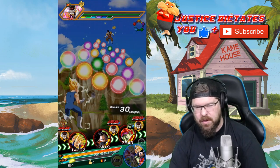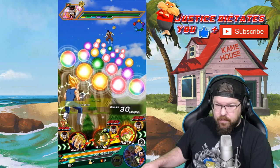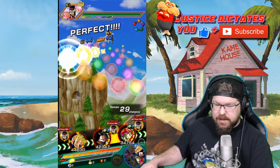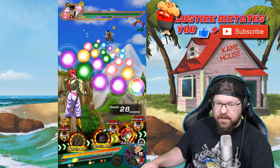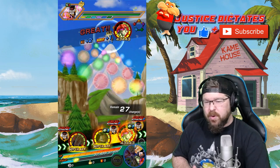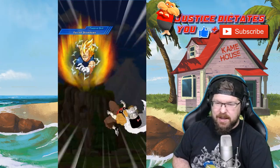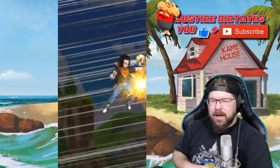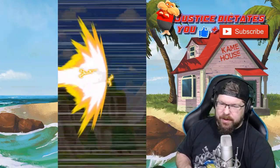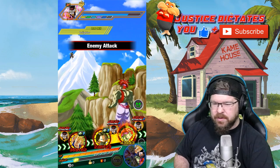We got a Ki change right off the bat, and we're going to have absolutely no problems getting orbs on this team. Six Ki and six Ki. I'm not worried about getting the super attack off — just using this as an opportunity to drop down orbs. He's not on rotation so he'll probably get hit fairly hard. I do need to Dokkan Majin Vegeta — completely forgot about it, but he's still really good in his undokkaned form.